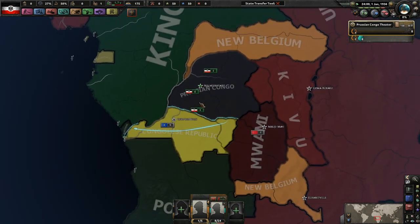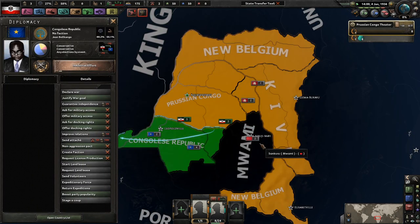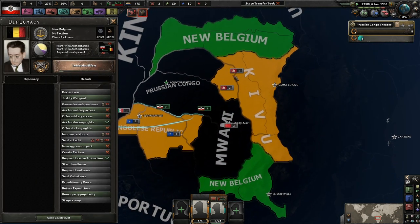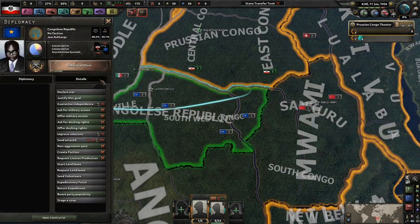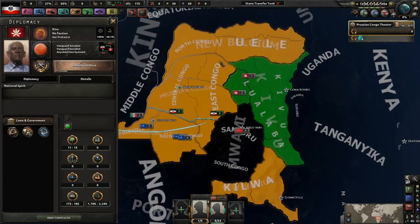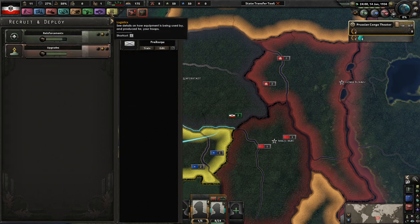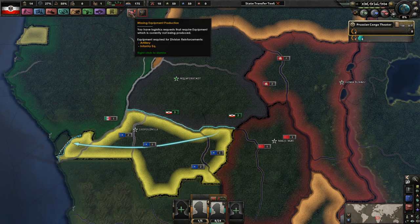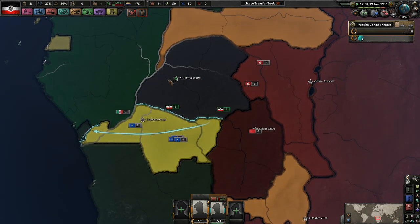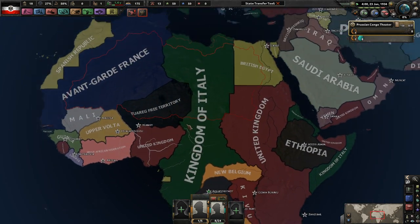These other countries do not have any national focus at the moment. New Belgium is in two separate chunks which is a little strange. We have 1.5 percent recruited population - seven to ten divisions, four to six, eleven to fifteen, seven to eleven. We actually have the most men but we literally cannot build anything. We have no military factories and would have to import any kind of gun into our country.